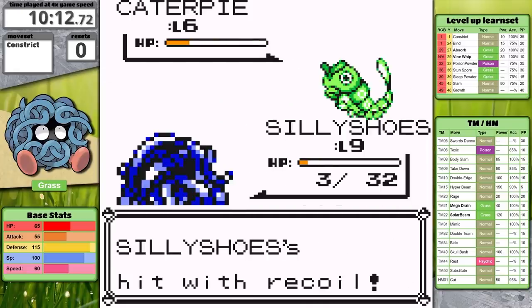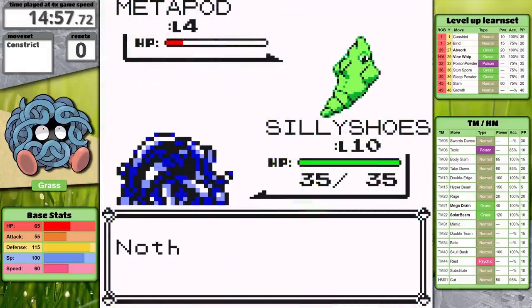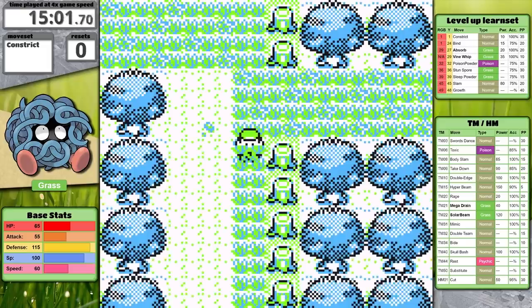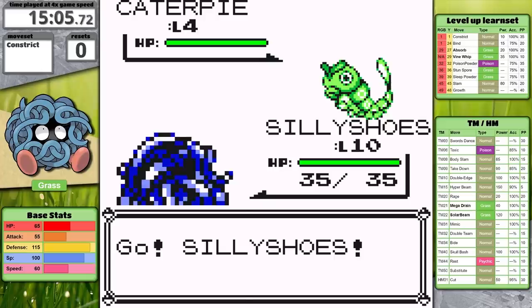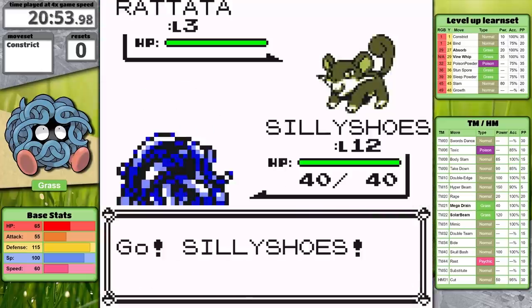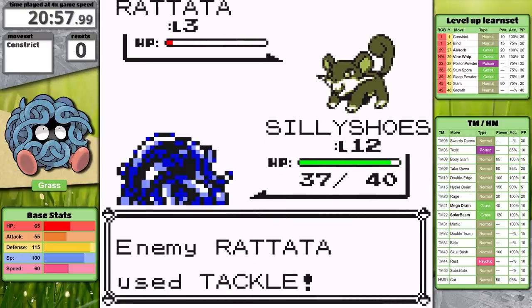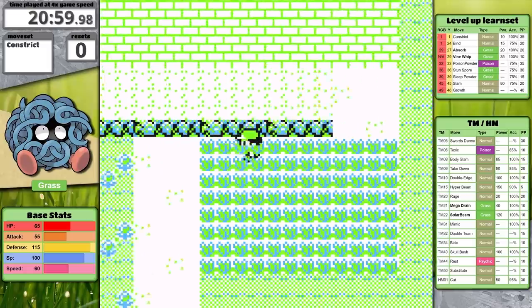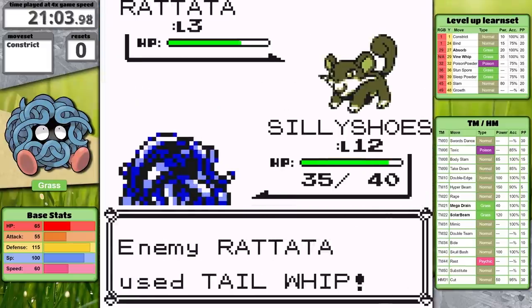I suspect that most of those are going to see a lot of use in this playthrough. As I'm just getting into the double-digit levels, I start to question if this challenge was a good idea. Remember how Alakazam started out with no attacking moves? This vine monster somehow feels significantly worse. I deal so little damage, even when I'm overleveled, and that makes me scared to even face the trainers in Viridian Forest.